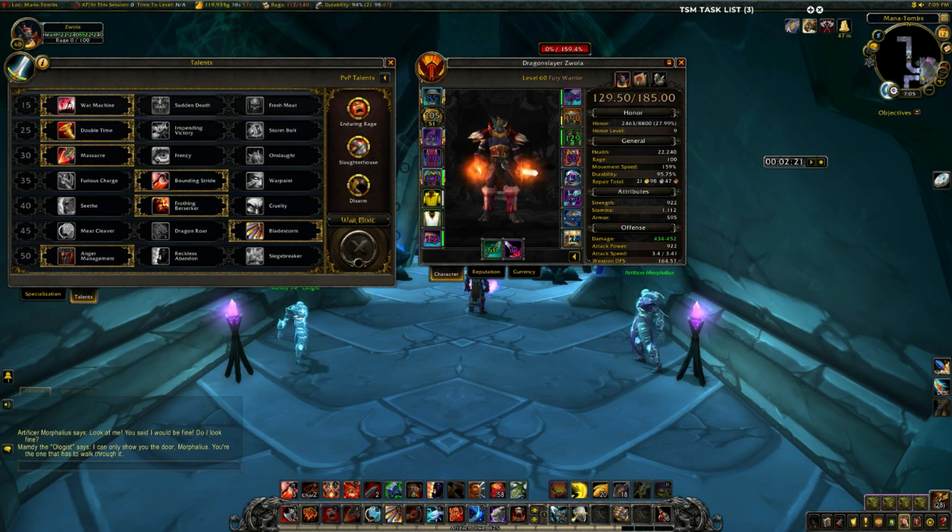The soulbinds in Shadowlands also don't work on this type of content. But we do have Double Time, which gives an extra charge of Charge. That doesn't really seem like a big deal, but when you combine that with Bounding Stride and the new legendary with the Leaper on it, you can just spam Charge and Heroic Leap, which is pretty good and a lot of fun. Those are the two important talents: Double Time and Bounding Stride.